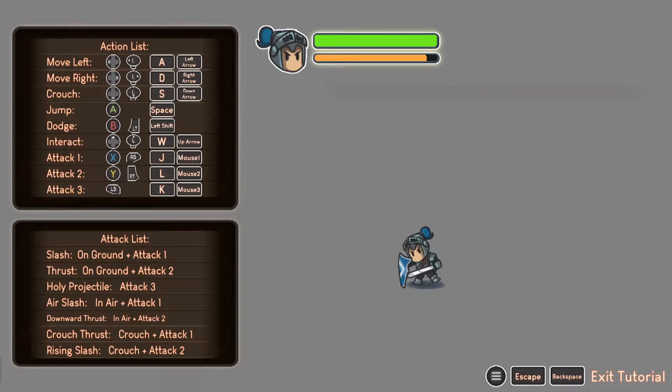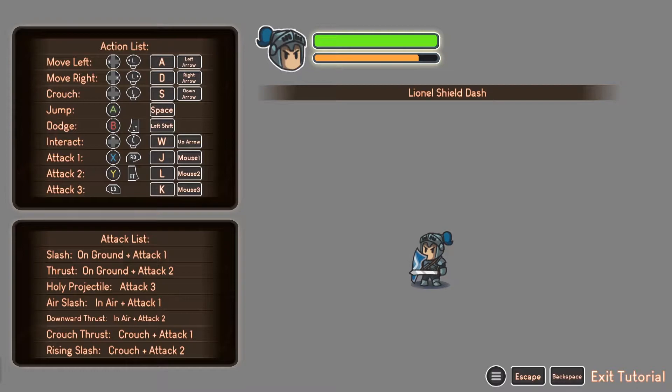We can dodge, interact with up, and attack. Oh wait, this is the dodge — my bad. And this is another attack. On ground: holy projectile. In air: in-air slash, downward thrust, in-air plus attack two. Crouch attack as well. All right, we are done with the tutorial I believe. Let's get this show on the road — go smack some baddies!